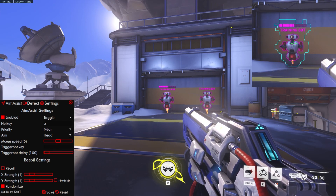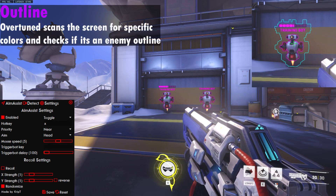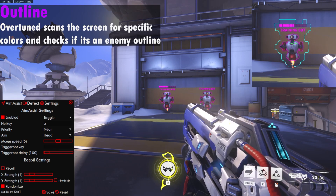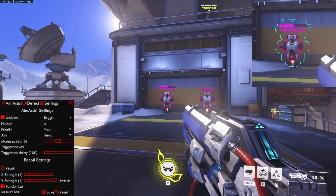A color bot is designed to specifically target an enemy outline. I'm in Overwatch, and currently this training bot has a magenta color outline — a purplish color outline — and that's what Overtune is targeting. Overtune is basically using an external method to capture the screen and detect the color outline.